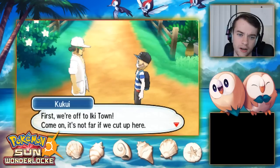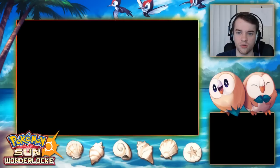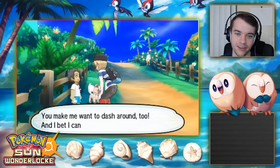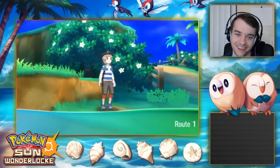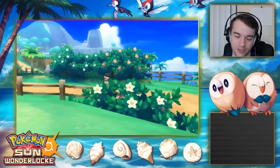As you go through the game, you get the Ride Pager and random Pokemon like Sharpedo, Lapras, and Machamp help you out. I kind of like that concept. We need to get to the Kahuna first in Iki Town. Kukui struts off — still one of my favorite characters.